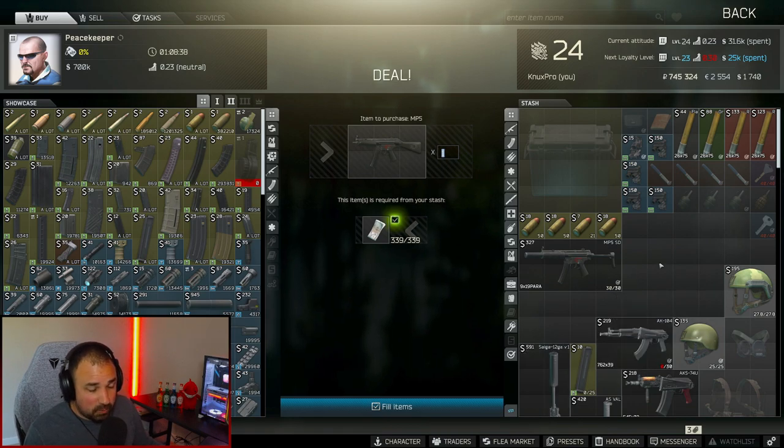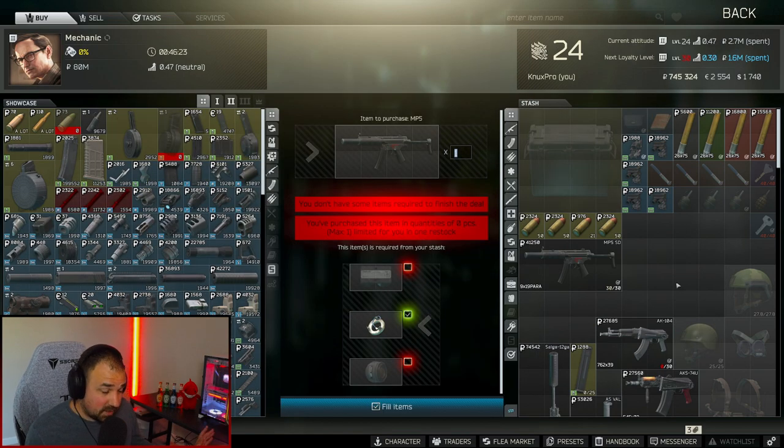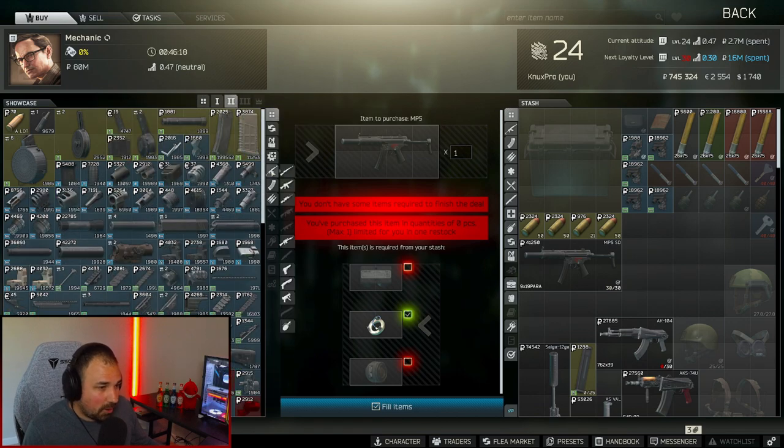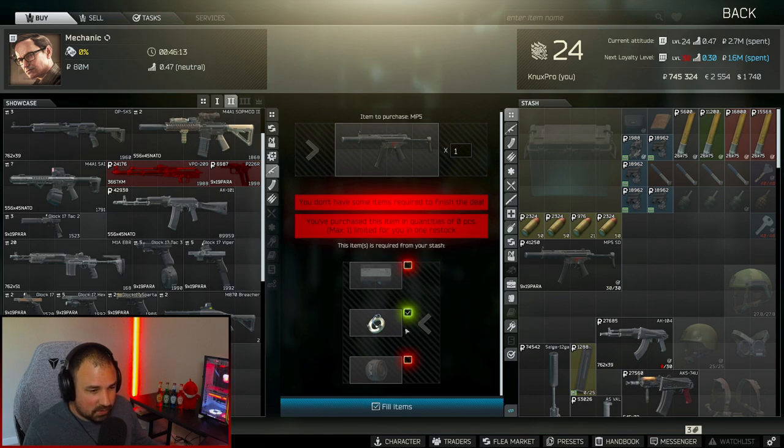When you hit level 21, if you're not in a rush, you'll get the quest Amnesia. Once you complete Amnesia you'll get Rigged Game, and once you complete Rigged Game you'll get the MP5 SD as a quest reward. Again, it's probably just easier to buy all the parts. And yes, Mechanic level 2 does have a barter for the MP5 SD, but right now you're going to need a Cyclone magnet, and nixers are like 100k — so it's cheaper just to buy the parts.